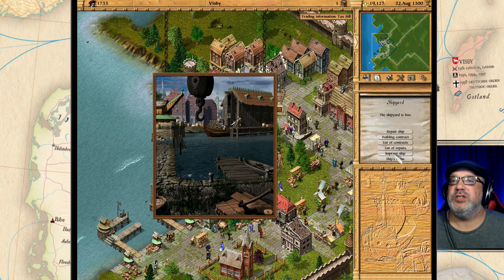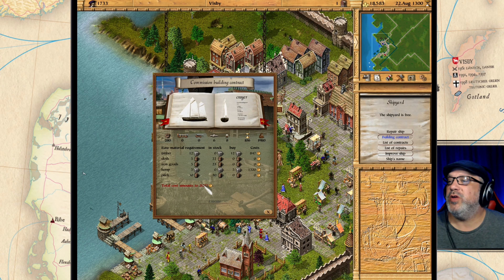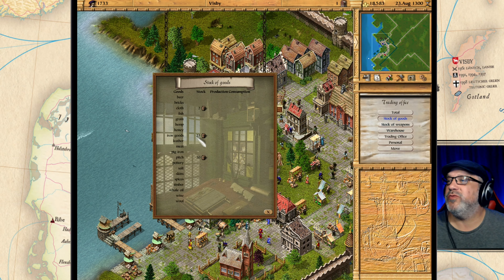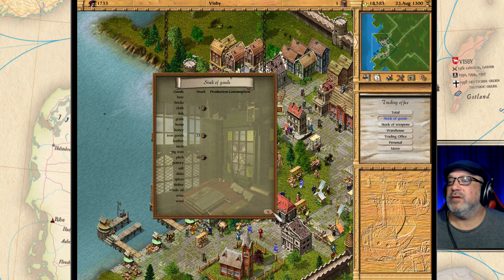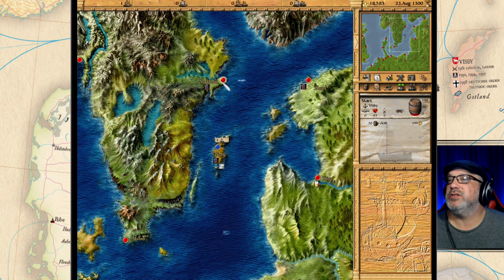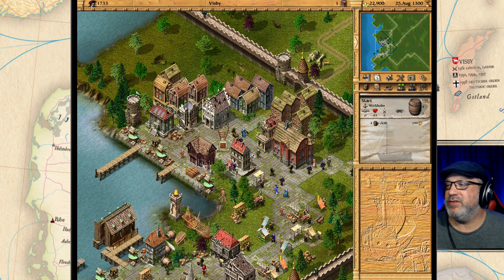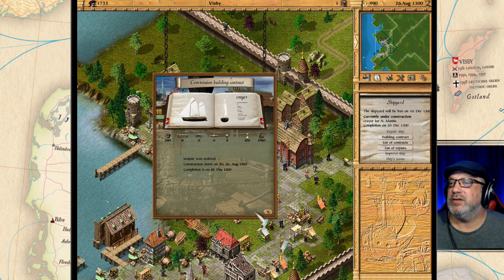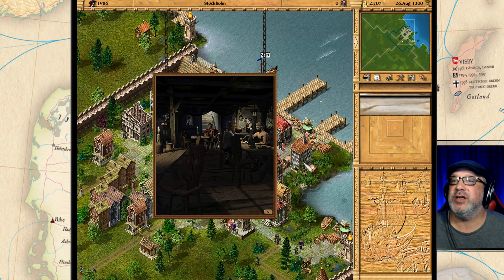Here we go — let's check building contracts and we want a crier. Total cost is 21,000 gold. We're a little short — we just dropped off all our goods. We have 23 iron goods, the pitch, and cloth both in the warehouse and on board — 20 cloth. Let's sell this cloth to Stockholm, get some more iron goods, and as soon as we have enough money we'll start building the crier. We're at 22,000, almost 23,000. Let's execute this — we've got our first ship underway!